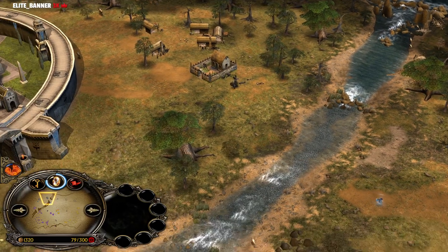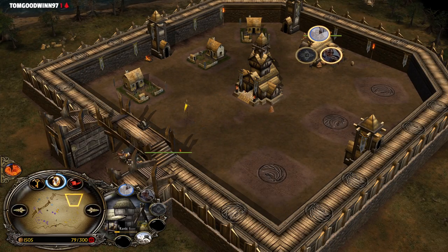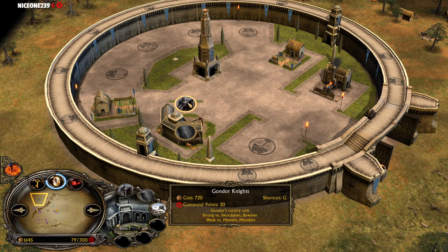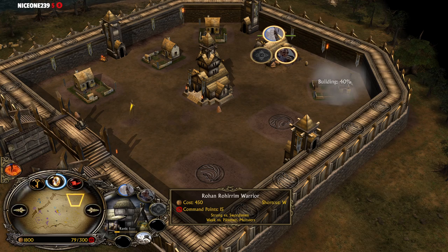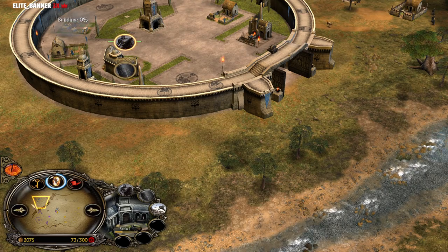The farm has been captured now by Fishi — he now has two farms outside of his base. The first Rohirrim is joining the battlefield. The first Gondor knight is gonna follow up very soon. You can see the Gondor knights cost 720 each, while the Rohirrim cost only 450 each, and also fewer command points — 15 command points for the Rohirrim and 20 for the Gondor knights.